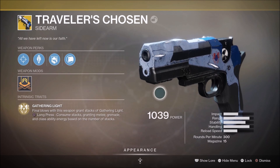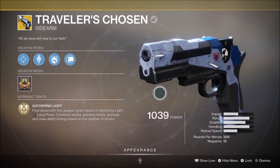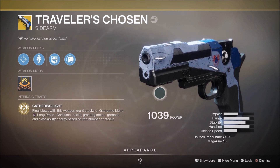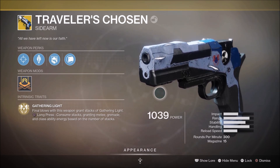This build revolves around the Traveler's Chosen, and this exotic sidearm comes with the exotic perk Gathering Light. Final blows with this weapon grant a stack of Gathering Light. Hold square to consume stacks, granting melee, grenade, and class ability energy based on the number of stacks that you have.